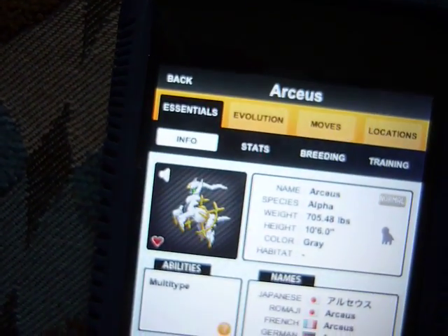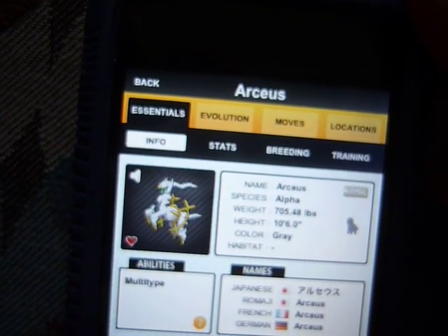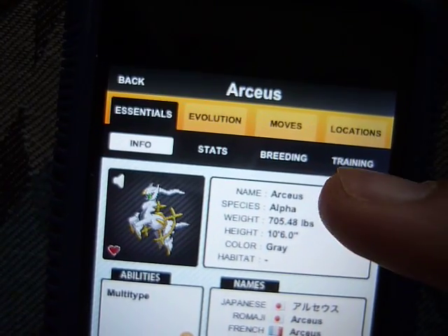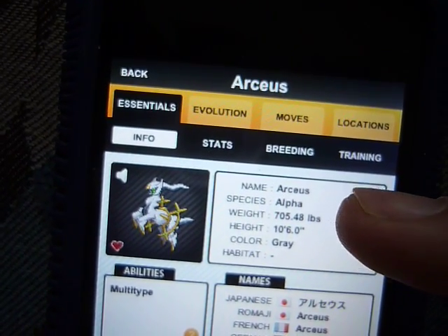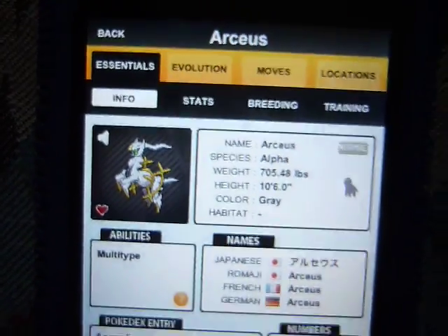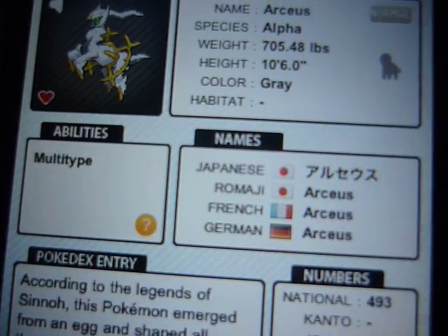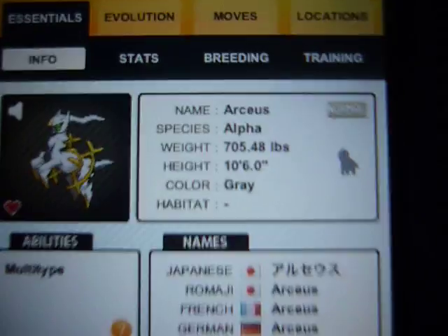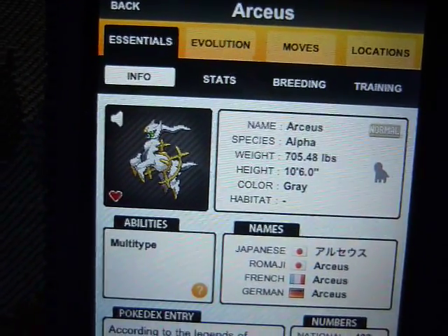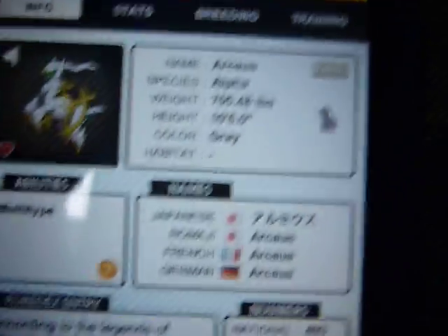You can play its sound. It shows all its main stats like its form, its name, its species, weight, height, color, its habitat, its name in other countries — like Arceus, Arceus, Arceus — and the Japanese name. Its abilities, its little description, and its numbers in each deck.